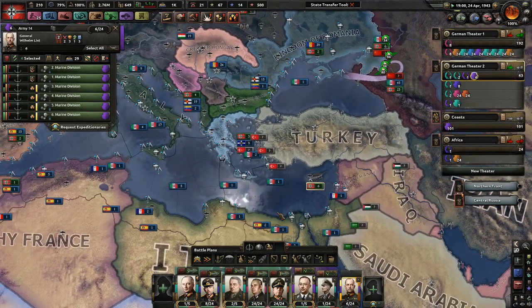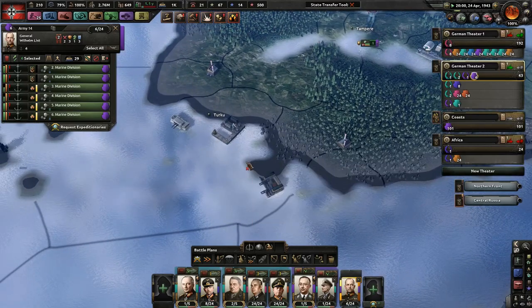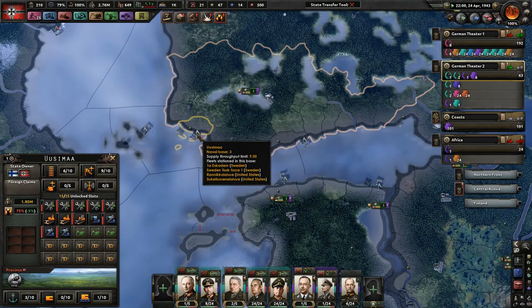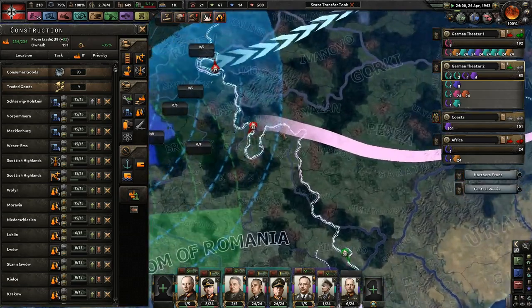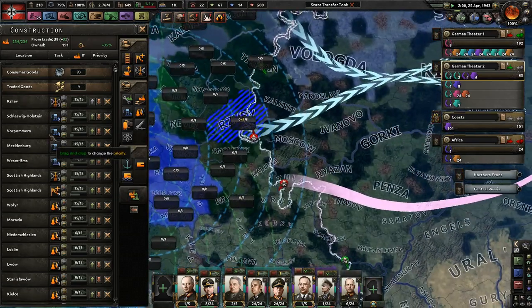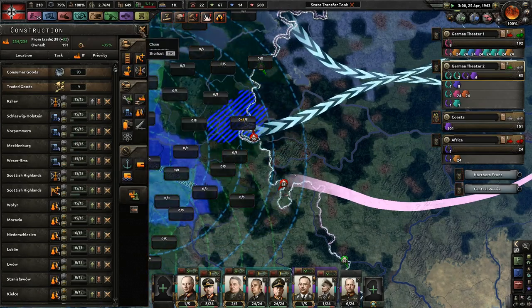I did see some weird things with the United States, French, and English docking themselves in Turku, which doesn't make any sense since I technically own the entire province. Stranger things have happened, and right now we could really use some more radar. I'm building more naval dockyards, more radar in Scotland, and a lot more refineries.